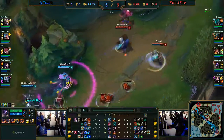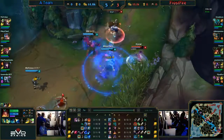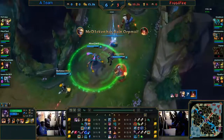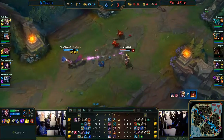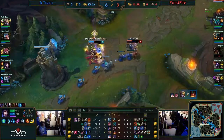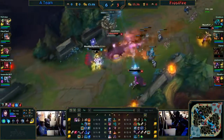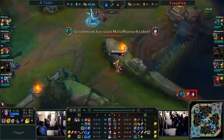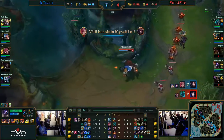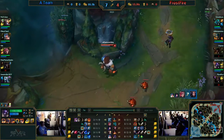Down in the bot lane, McDiggin on Ezreal has built himself about a 15 CS lead over Orphy on Sivir. You kind of expect that — McDiggin is the top player on the team. Here comes the engage, and that's a nice ultimate from Sona, allowing Vi to come in and help secure another kill for McDiggin. In the mid lane, Ari gets taken out — she'll be low into the turret, there's the dive, and the ignite takes her down.